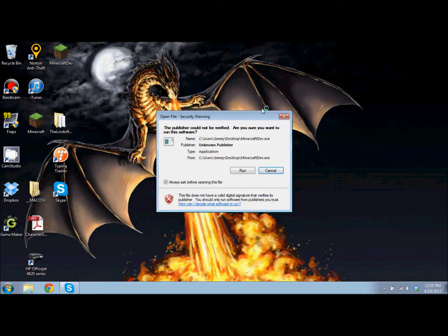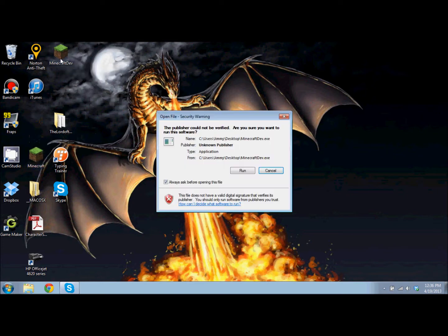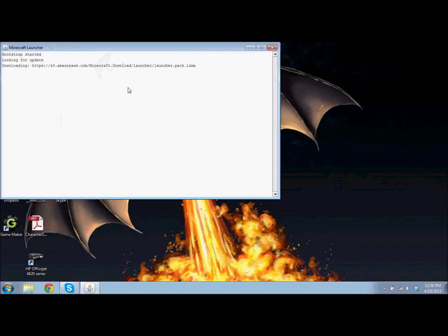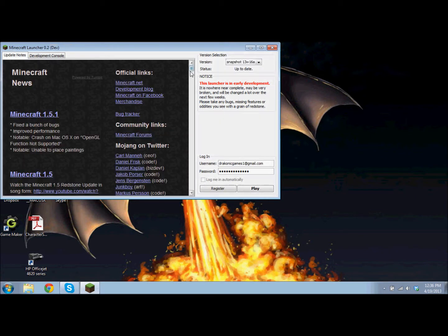So let's jump right in there and see what it looks like. Now, if you notice, there's a brand new Minecraft launcher that you can download off the Mojang website, which I will put in the description. It will replace this launcher and will be able to support multiple Minecraft.jars at the same time.